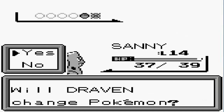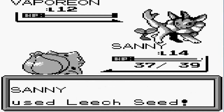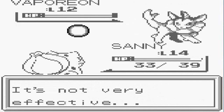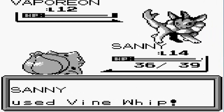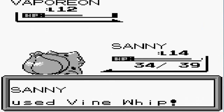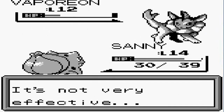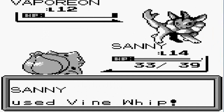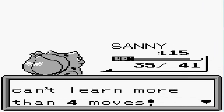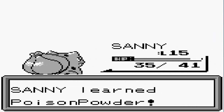Getting more experience points and he comes out with — hopefully his strongest — Vaporeon. Let's Leech Seed this Pokemon to cover all my bases. Here comes a Water Gun attack. It's working — who needs potions when you got Leech Seed! Our HP is recovering. Vine Whip kicking butt — say goodbye to Vaporeon! Sunny grew to level 15 and is trying to learn Poison Powder — let's take away Growl for that.